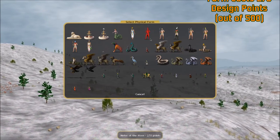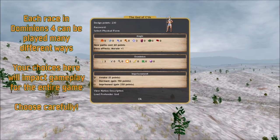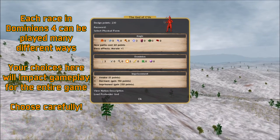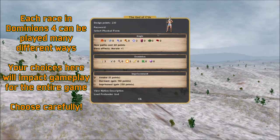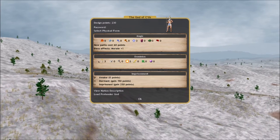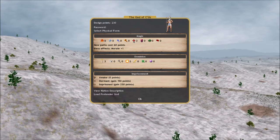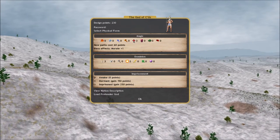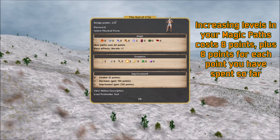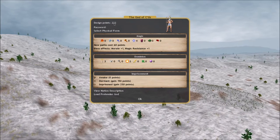He costs 270 points. So if we choose him, he's going to leave us with 230 points remaining, with which to build our magic, dominion, and select our imprisonment. The first of those is the magic - this defines what magic spheres he can cast. As soon as we selected him, it put 3 astral magic here and copied his dominion. So with 3 astral magic, we want to bring that up to 4. Whenever you put a point into a sphere you already have, it costs 8 points plus 8 for every point already invested.